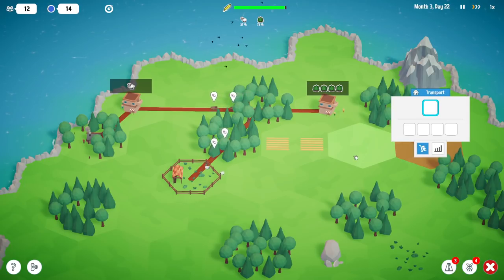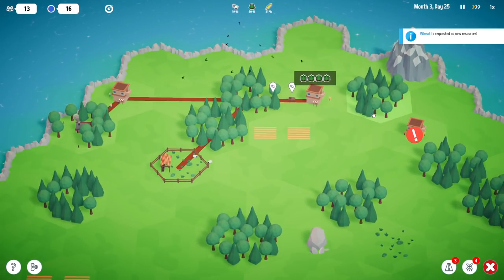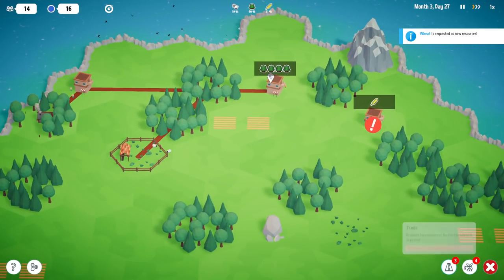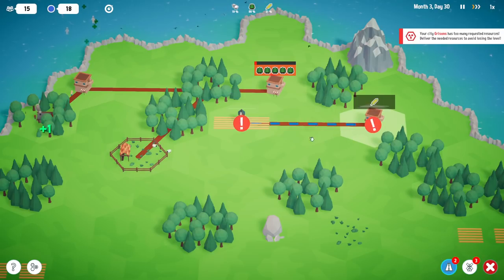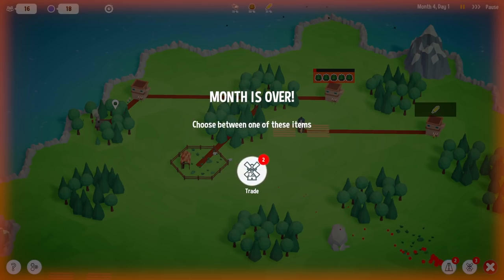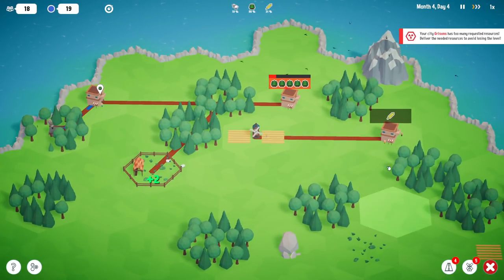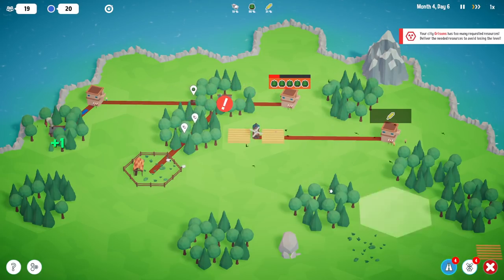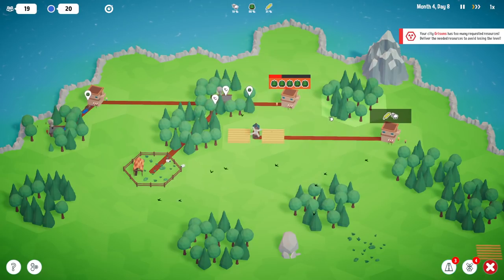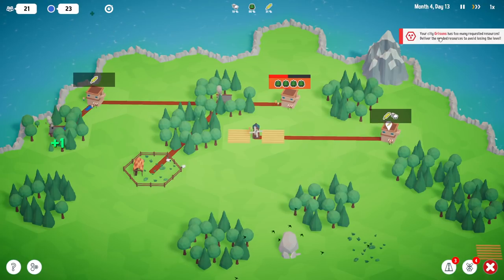We're going to unlock wheat here in a minute. There's a whole system with resource combinations like making furniture and making bread that I haven't got to yet — that's in future maps. Another town has appeared. You can only have two towns connected at once at this stage; later on we can do more. This town wants wheat, so I'll build a node for it. The scary music is coming in — they want some trees immediately.